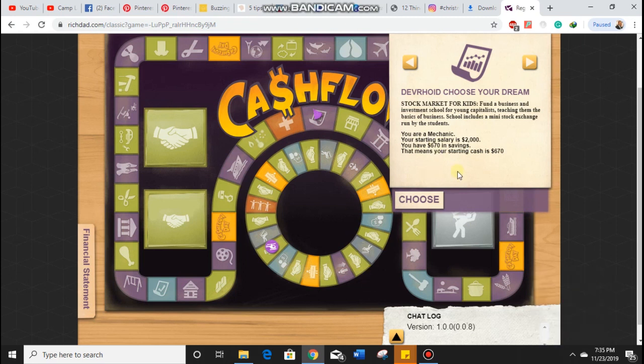It then takes you to this page where you're able to see the rat race, which is this circular part of the board, as well as the fast track — that's this part of the board. Now, the first thing they ask you to do is to actually select your dream. I typically select this preset dream, which is a stock market game for kids.